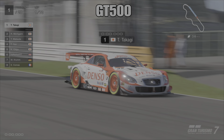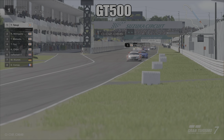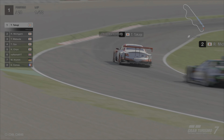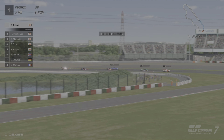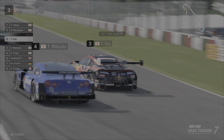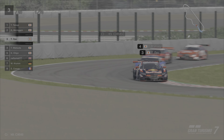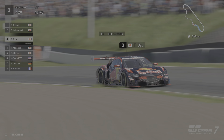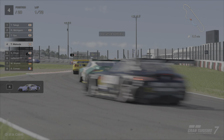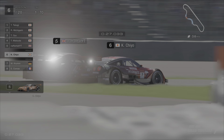So to start this championship off we've got the highlights from the GT500. This is one of the shorter rounds, a 70 lap race at the Suzuka short layout - the East Circuit. On pole we had the Denso Sard Lexus followed by the Takata Dome NSX, then the Calsonic GTR, the Red Bull liveried 2016 NSX, the Motul liveried GTR, and then the Zent Lexus.